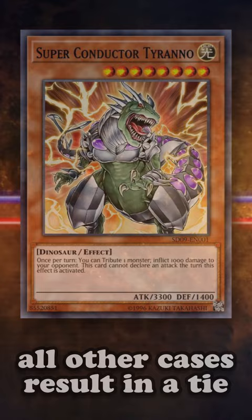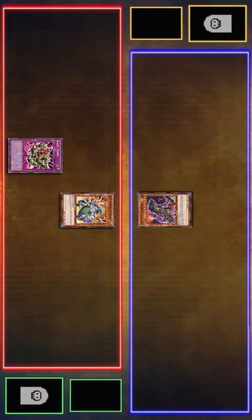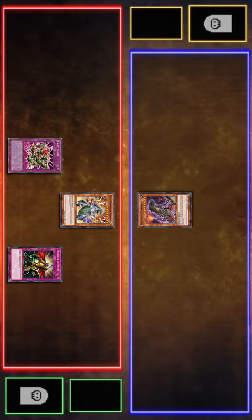However, funnily enough, you don't need to actually do the battle phase for the win condition check to apply — but you do need to be able to enter the battle phase to use the card. For example, if you activate Last Turn during the standby phase and you for some reason use Thunder of Ruler, which skips that battle phase, you simply resolve as much of the effect as possible, skipping the battle phase and going straight to the end phase to check who wins the game.